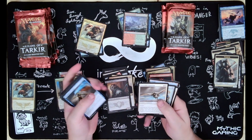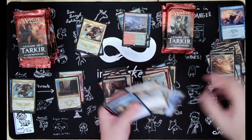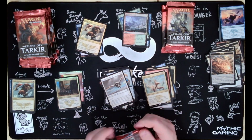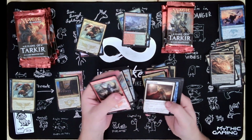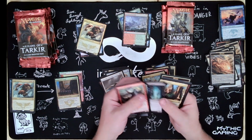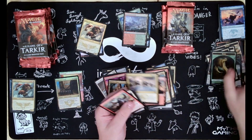We got Venerable Lammasu, Cranial Archive, Watcher of the Roost, Mantis Rider, and a Morph Token. Opulent Palace, Monastery Swiftspear, Despise, Temur Ascendancy, and a Warrior Token.